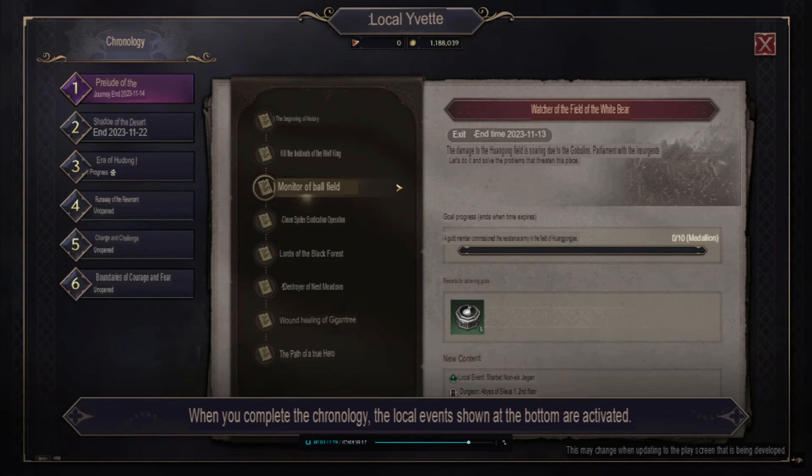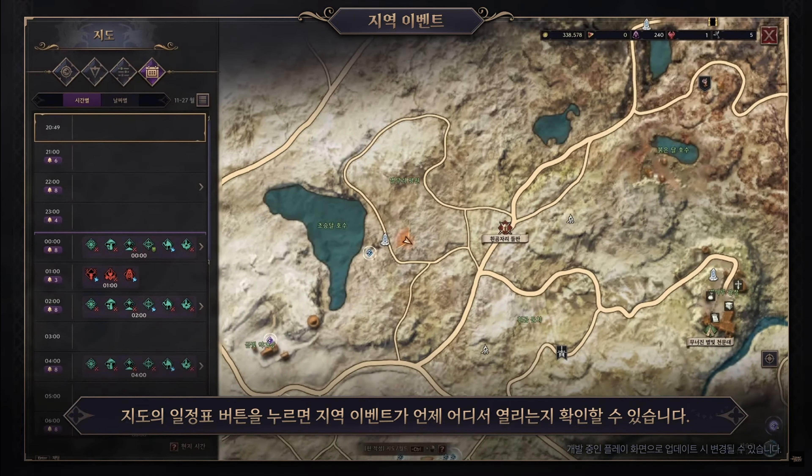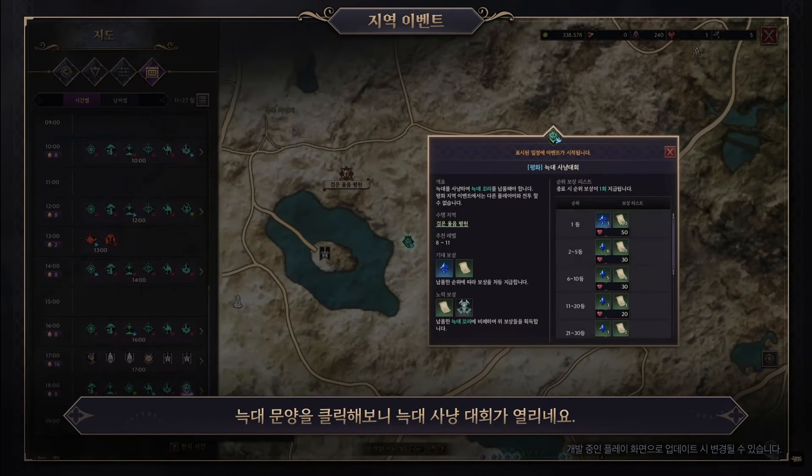Guild requests are collaborative quests for guild members. Members who participate and win ensure rewards for the entire guild. Joining a guild early is advisable for these rewards.